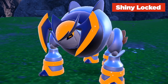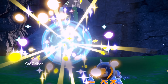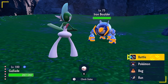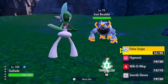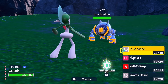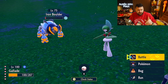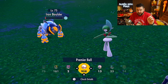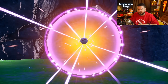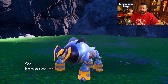Iron Boulder has a base stat total of 590 with physical attack being one of its most predominant stats. On a Quick Ball on turn one, you're looking at a 12.5% catch rate — not great. This is a Rock and Psychic type, and at level 75 it has the moves Megahorn, Swords Dance, Mighty Cleave, and Sacred Sword. Be careful — if you're not paying attention and it gets Swords Dances up, it can wreck you pretty easily.